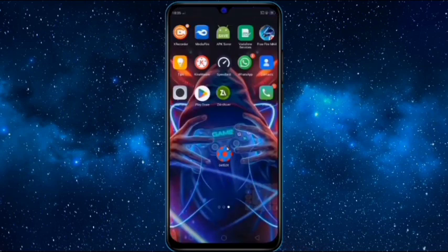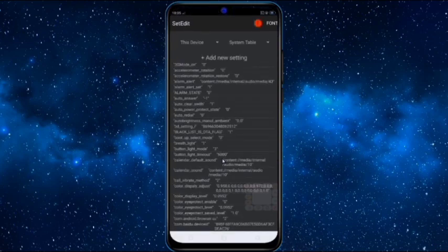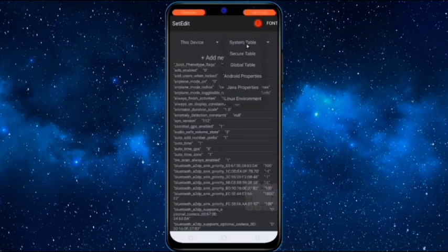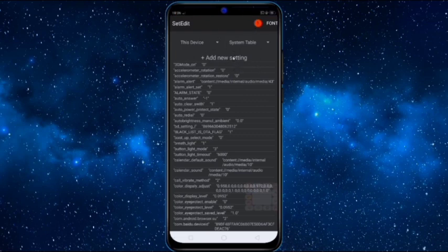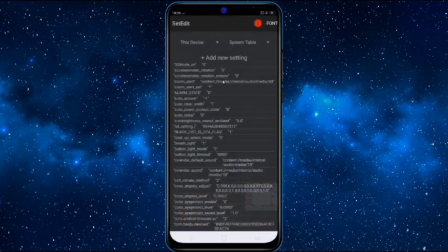Without any further delay, let's start. If you have not downloaded SHAREit yet, you can download it from the link given in the description. Then open it, select System Table, and click on Add New Settings. Type here: persist.cust.tel.eons — then click on Save Changes and set the value as 1. This code is for better signal strength.